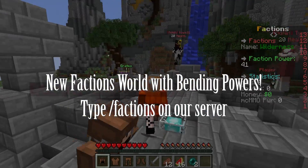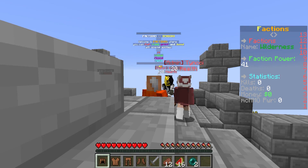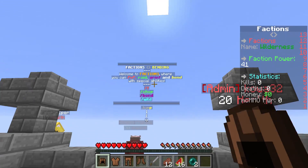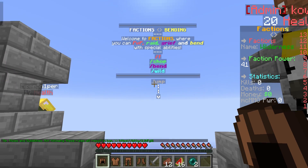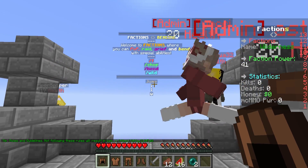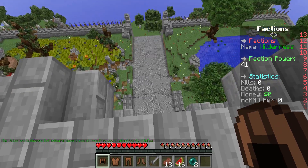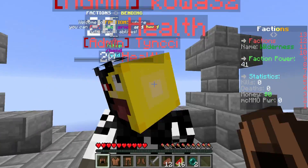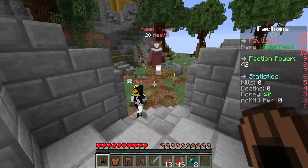Welcome everyone to our new faction server. Thank you, first join. You can obviously see the message above there. Common commands would be slash F for the faction commands, slash shop for the shop, slash ben for the bending abilities, and slash wild to get started out in the wild. I have to actually jump down there to start.